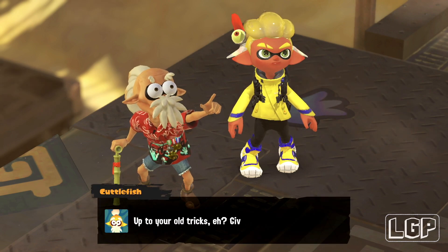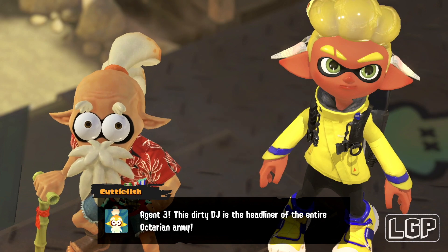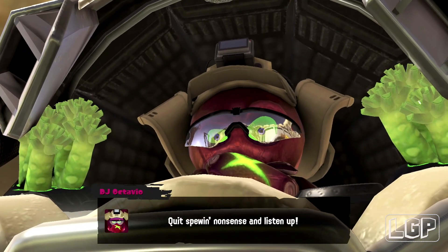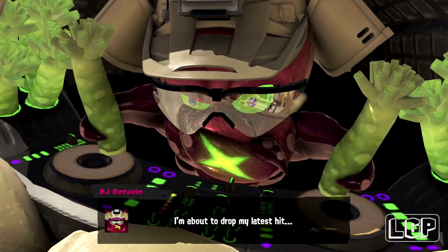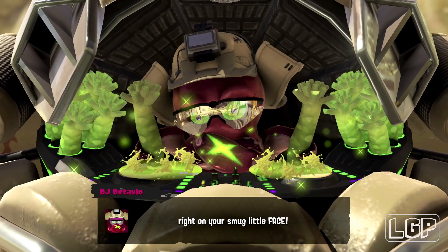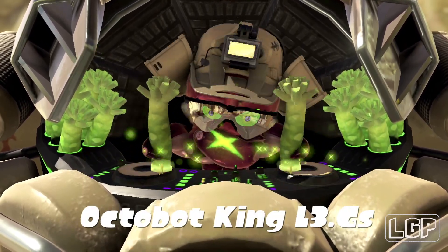So DJ Octavio is our first boss and we're going to defeat it — it won't take very long, it's not very difficult. You need to get him out of this DJ Booth robot, the Octobot King L3GS. You need to get him out of it.